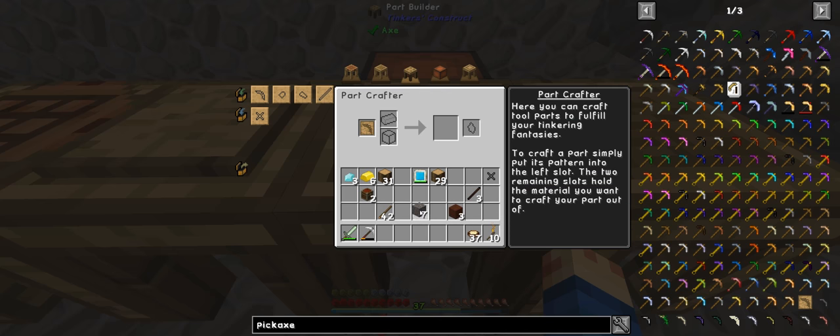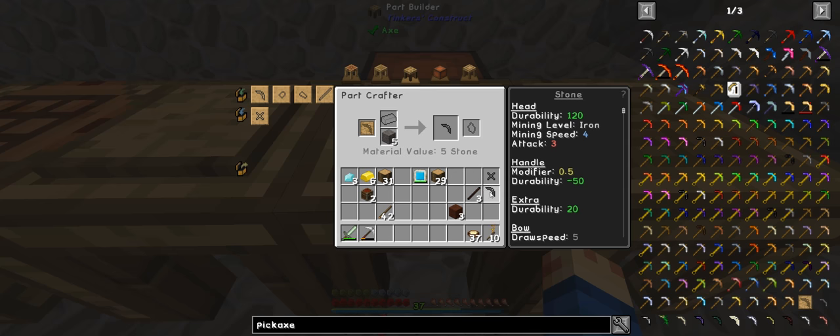I need the pattern head and the shovel head. Actually, I don't really need these — the axe would probably be the better one. And that's it.